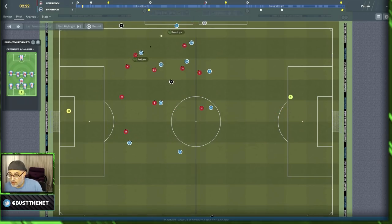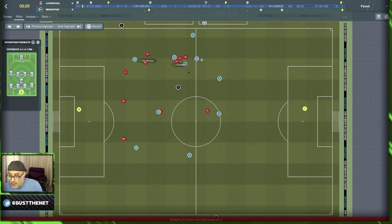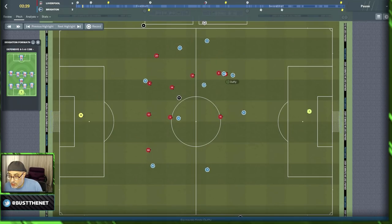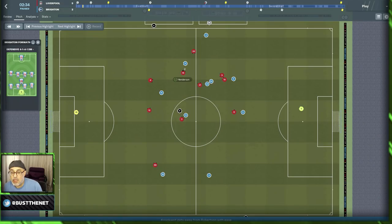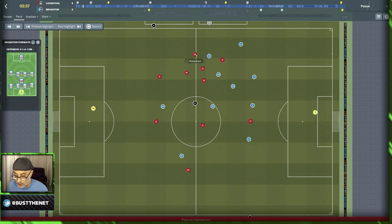We scored the goal with our first move of the day. When you play with a high line of engagement, you're basically telling your boys to start closing down immediately when the ball is played into your half. If your boys lose the ball or the opposition starts to build up play, your boys will drop back and form a tight defense.